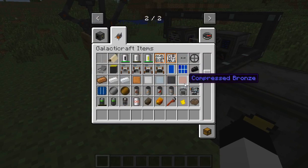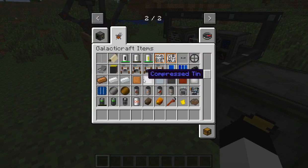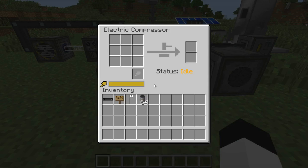Let me find an example here. There's compressed copper, compressed tin, compressed aluminum — that's what the compressor makes. Basically, it's just compressed versions of regular materials you find throughout the world, and it allows you to build other machines.